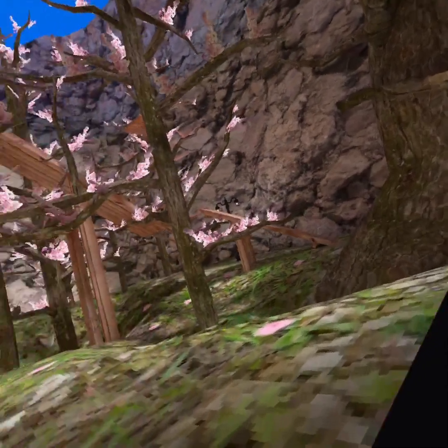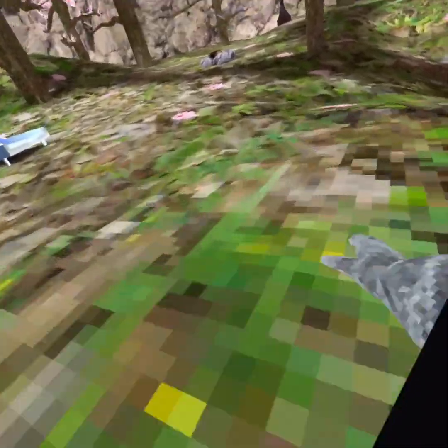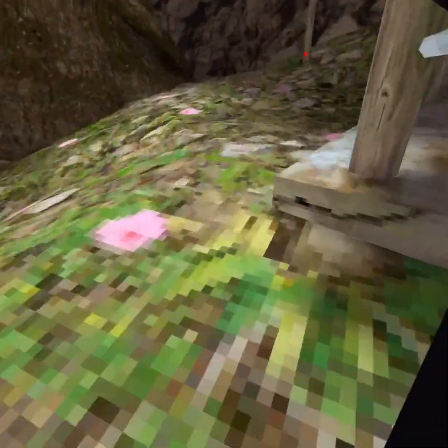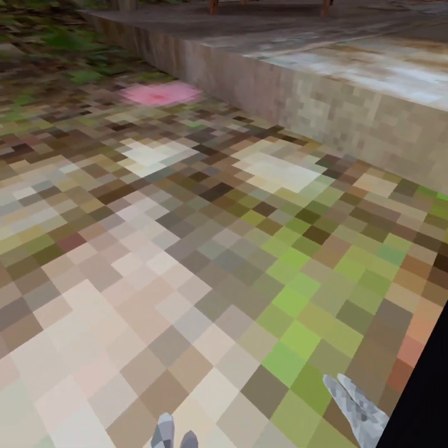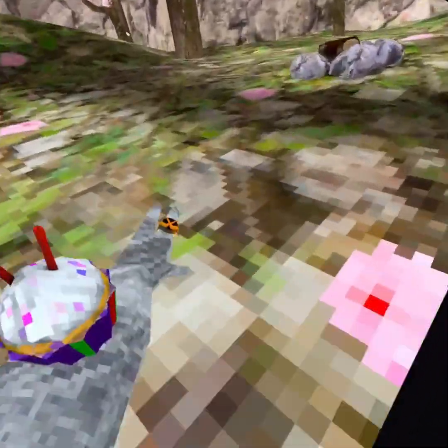So, the first thing I'm going to teach you is how to run quickly. Instead of doing this, you want to have your hand kind of parallel to the surface that you're running on, and just throw yourself forward. It takes a lot of practice, but you'll get used to it.